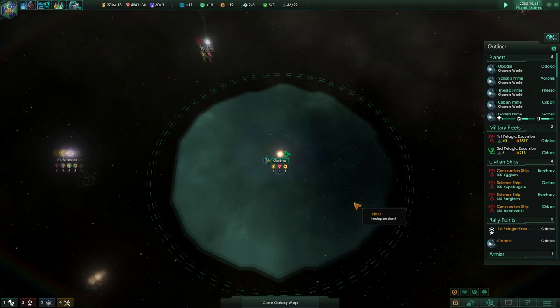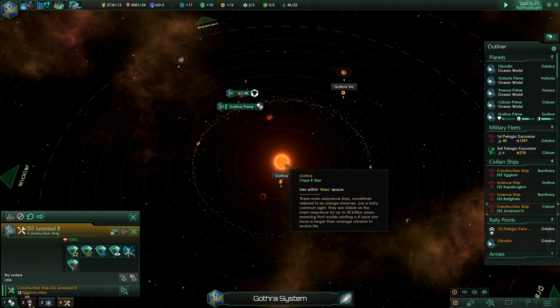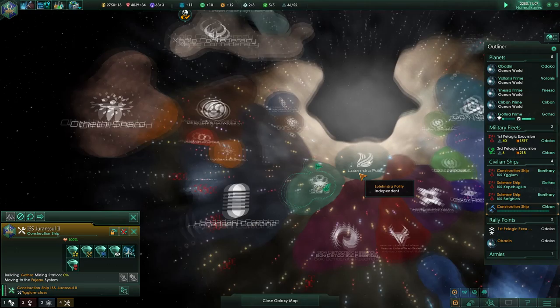Where's the nearest construction ship? I want to get some stuff going here. There you are — the Redransil 2. I'm going to pull you in here and get some mining going. And that is the start of that.